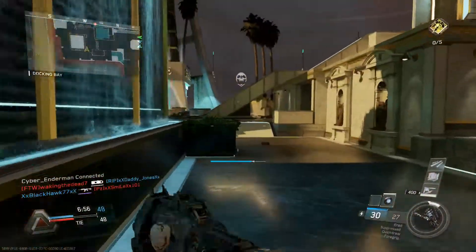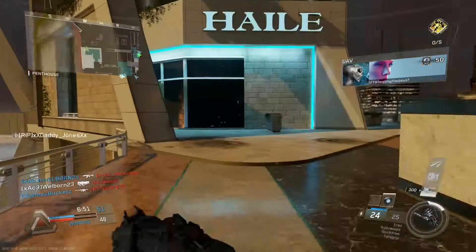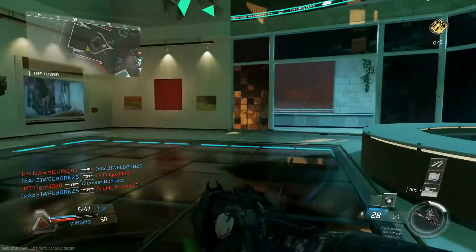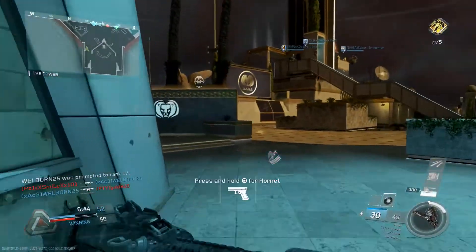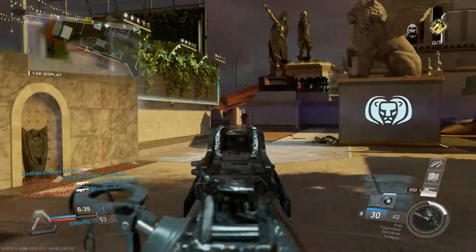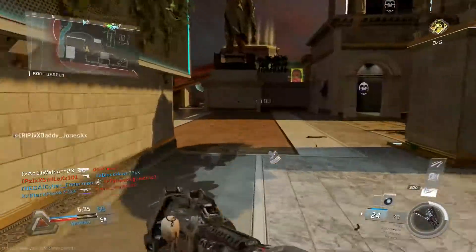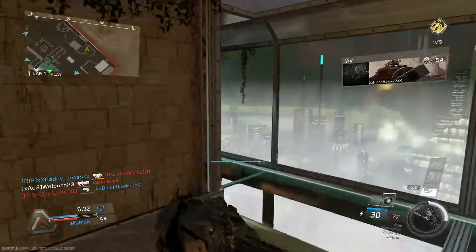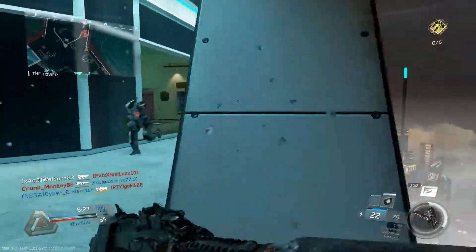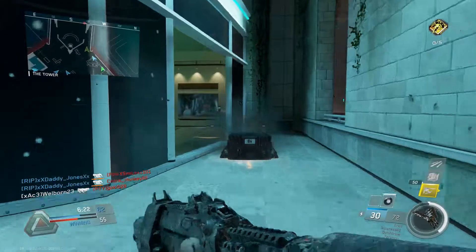Now let's talk about some of the positives. With this map pack — Continuum — the four maps that came out with it, I do gotta give them props. There are two maps, the Teresta one and this one, that I really like. I know that's kind of funny after all those bad things I said. But I like it as a new map — I don't like it as a remake. If I compare Exess to Rust, I don't like it. But if I look at it from the point of view of it being a new map, yeah, I like it.